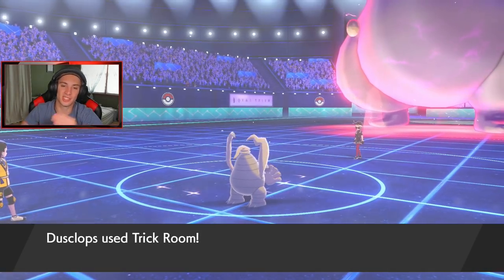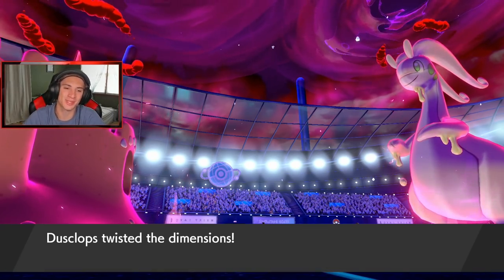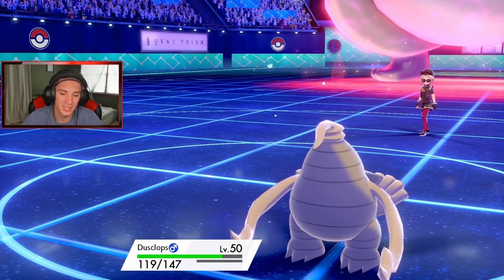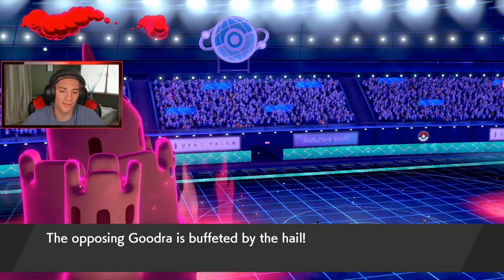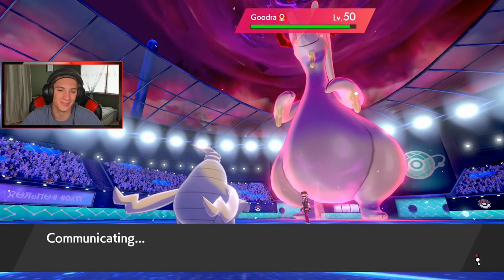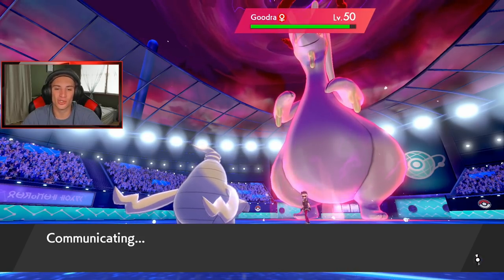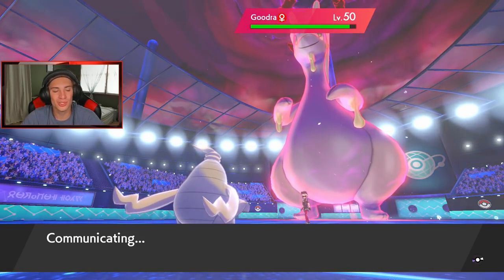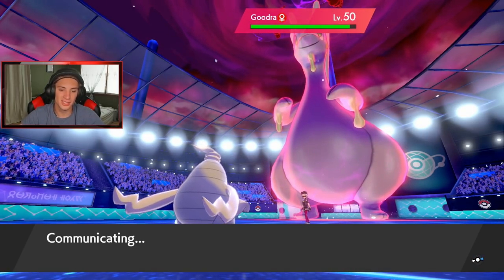Let's set up Trick Room, baby. Things are looking not bad. Only if these guys were physical attackers — that would have been way better because we were plus six on the defense board. What do you want, you gooey little dragon? Gurdurr is so good — you guys know how bulky it is. Absolute monster. I think he's gonna try to go for Grassy Glide here. Palossand at plus six — I think we can eat that up.